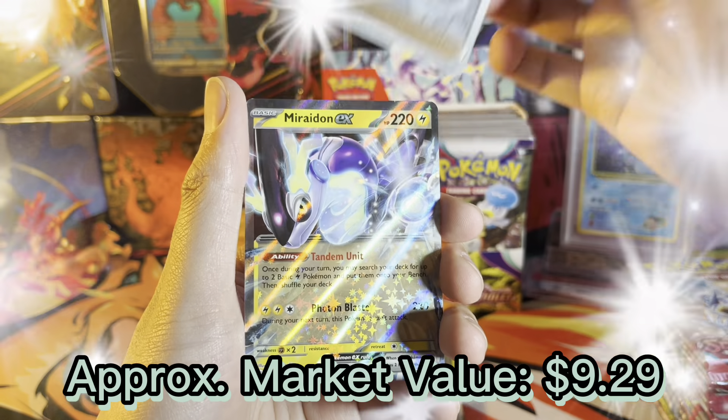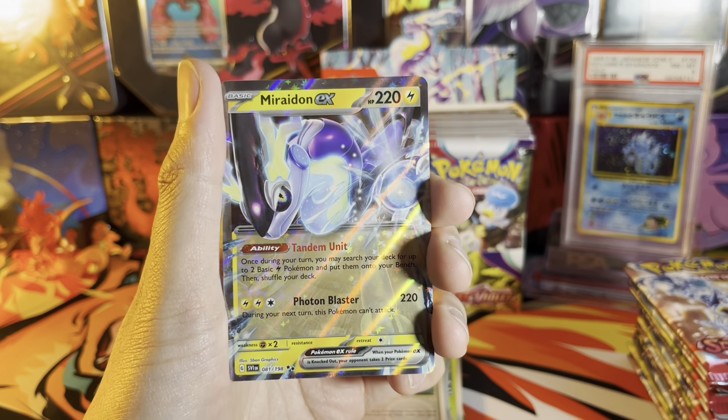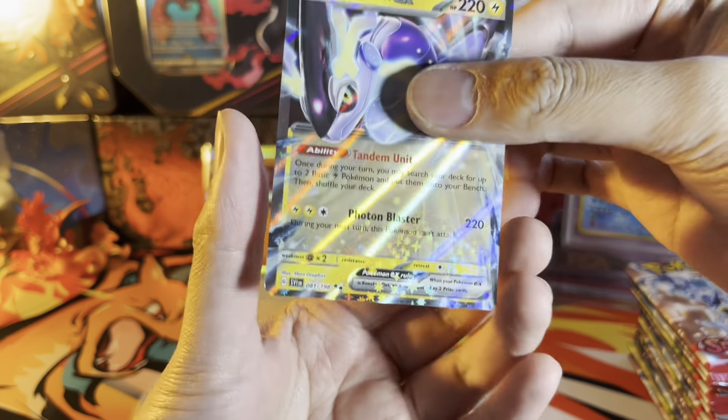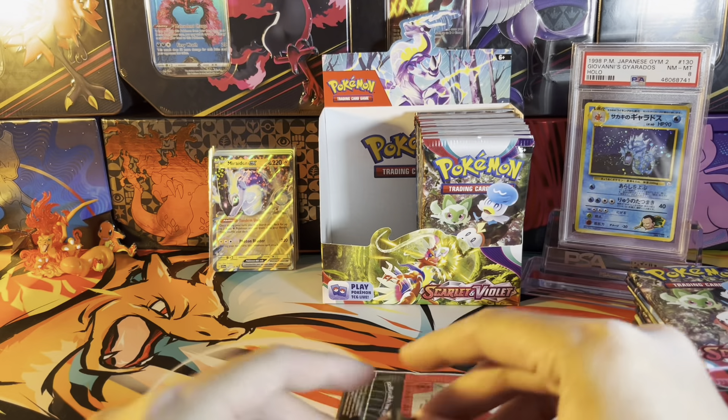We got a Miraidon EX — there we go, our first EX card! Look at all those sparkles, pretty. And of course fighting energy. Next pack.